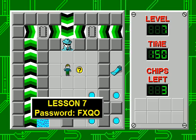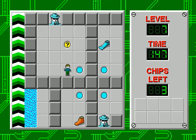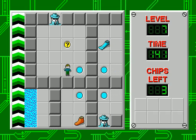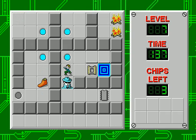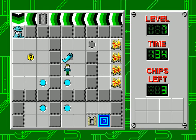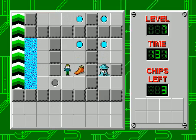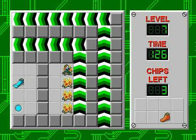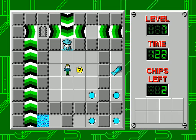There we go — Lesson 7. This guy is the spy. He will take away anything you are currently holding onto. And there is a definite order to this level. These are teleporters. The way teleporters work is you walk into them from a certain direction, and you'll be teleported out in that direction. So if I go through it going up, I'll be exited out going up. That plays into a lot of factors later. So I'm going to get the fire boots and move very carefully. I'm going to take the fire, step on the thing — and now the spy is going to take away my fire boots.